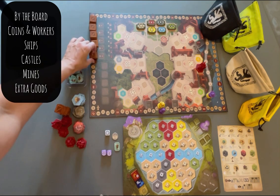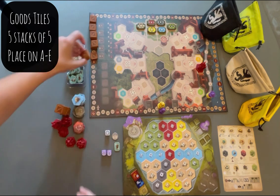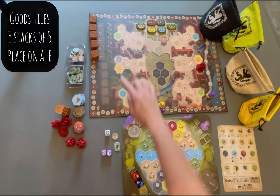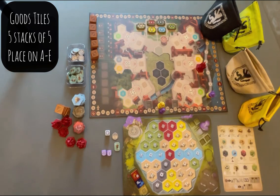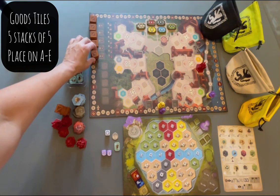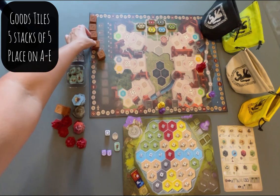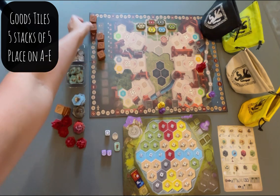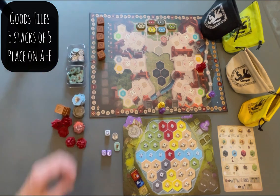The goods tiles — these are all the goods, we have lots of these. We're going to make five stacks of five, and we are going to place them on each round and phase that shows here: A, B, C, D, and E. Those are the phases for the game, and there are five rounds in each phase. These are going to be on top of the letters here to represent where we're at in the game. We're going to move these over and place those on top.